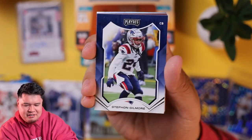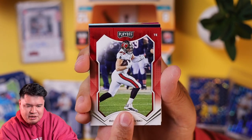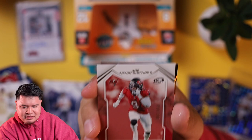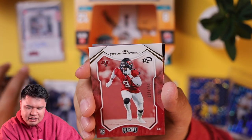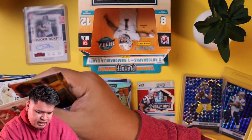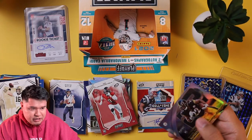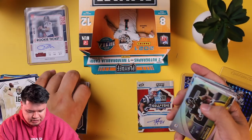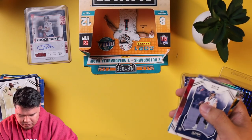Last pack magic! Michael Pittman Jr., Stefan Gilmore, Chris Johnson, Rob Gronkowski — about to be retired — Khalil Mack, Ian Book. Another numbered card — Joe Tryon Soyinka, rookie linebacker, numbered out of 100. And then a Najee Harris rookie behind the numbers, which is also nice.